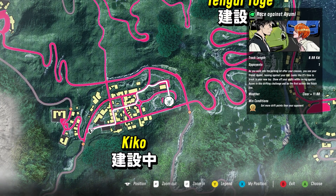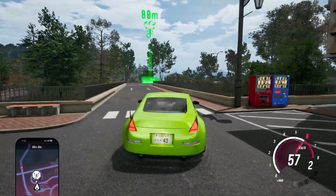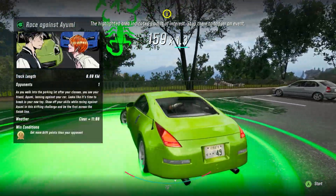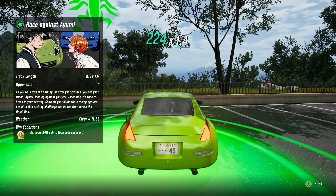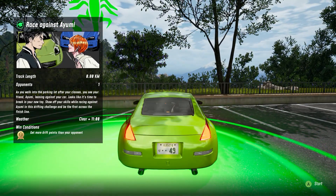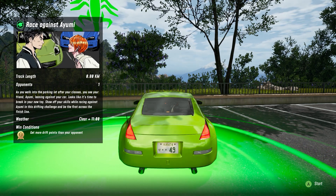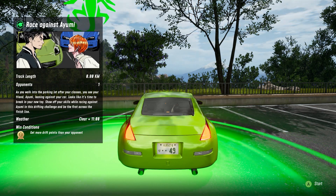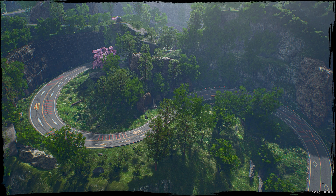This is where we have to go — race against Ayumi. We're close. Sorry, didn't know you'd be coming there. There's a spot to park — let's pull the brake. Good parking! So we got our first race here. As you walk into the parking lot after your classes, you see your friend Ayumi leaning against your car. Show off your skills while racing against Ayumi in this drifting challenge — be the first to cross the finish line and get more drift points than your opponent.